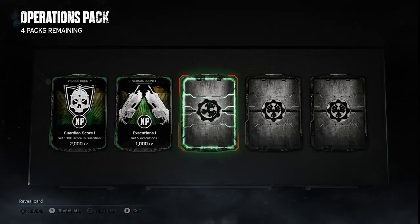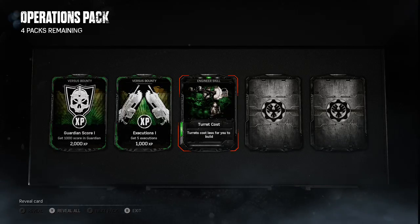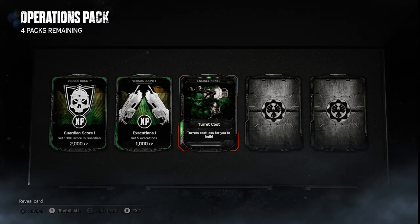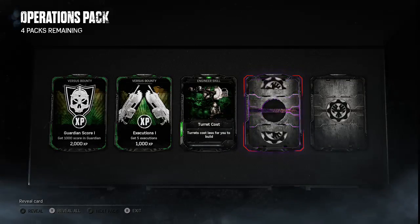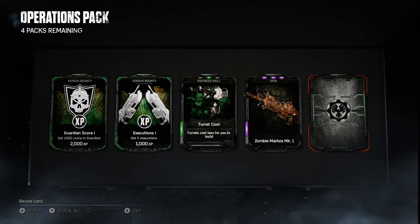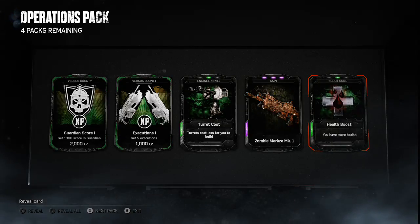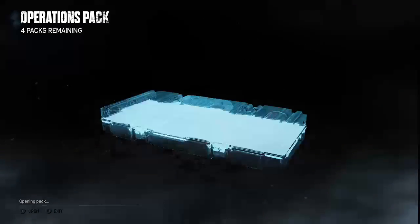These are like burn cards in Titanfall where you can gain things — a bit like boost in Halo as well. Turret costs less for you to build, which will come in handy when I use an Engineer in Horde. Oh, it's purple — Zombie marks, can mark one. Nice skin! This one will be another standard — it's a Scout skill, health boost: you have more health when you play as a Scout. Another bad first draw.